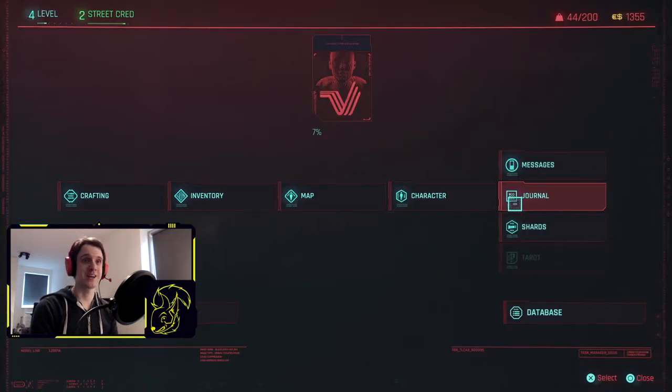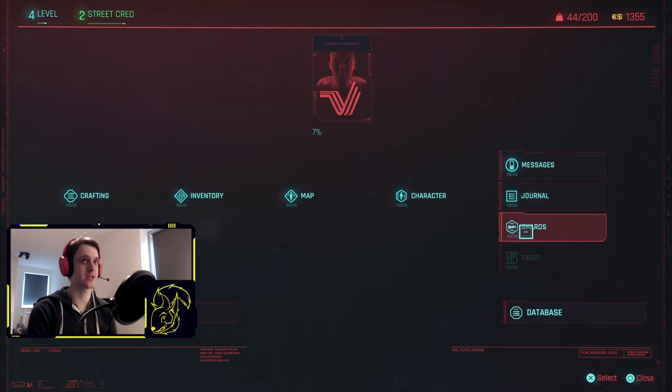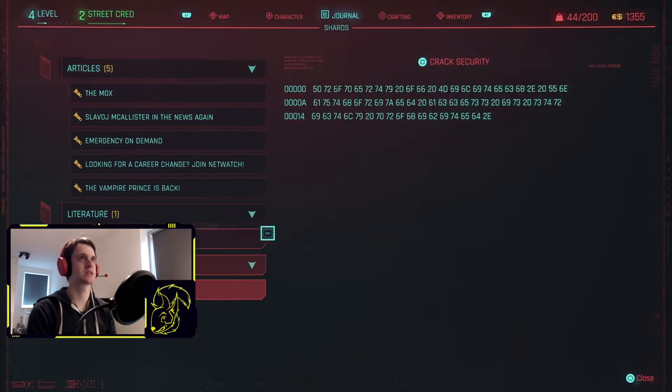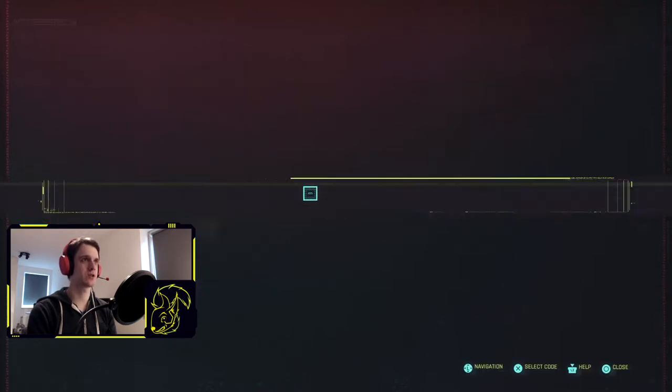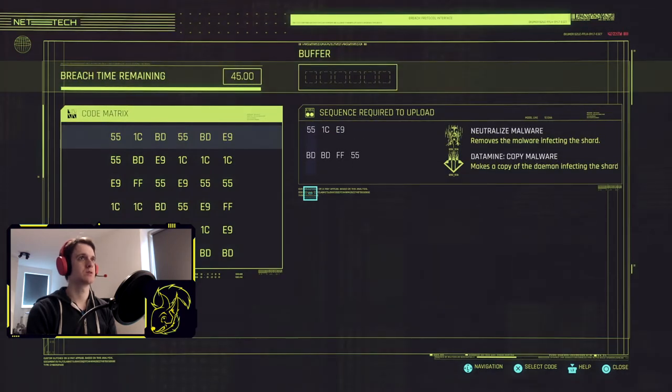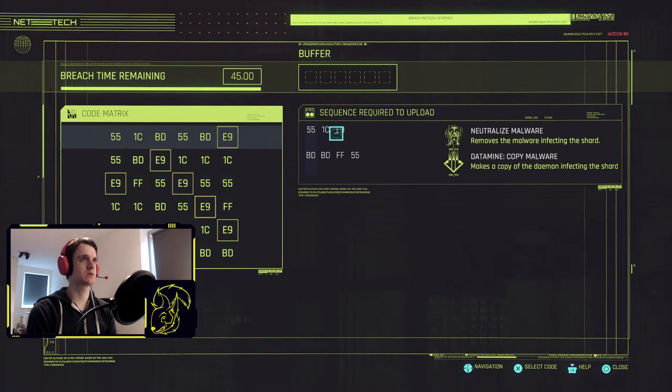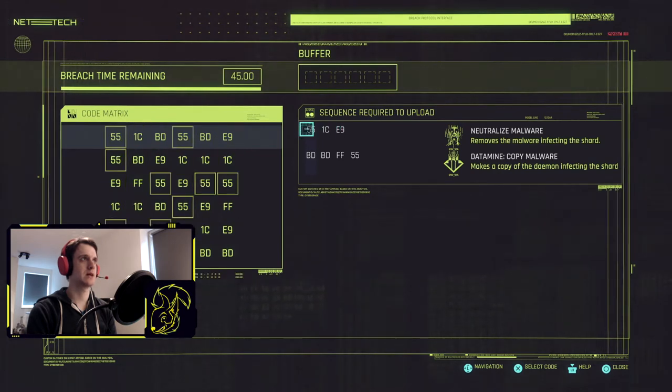After a lot of looking I found what I was looking for. Under Journal there's a Shards section — the Militech Data Shard. If I select that I can crack the security. Now I need the sequence — what the hell is this?